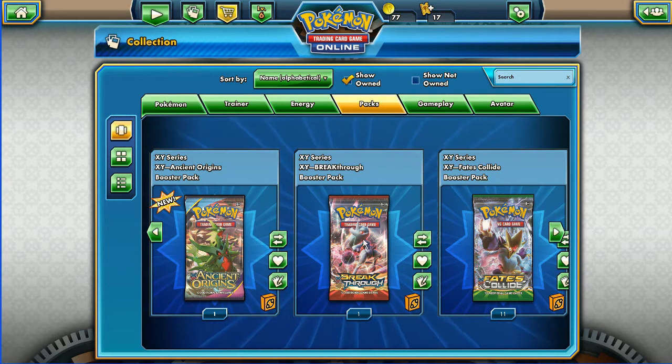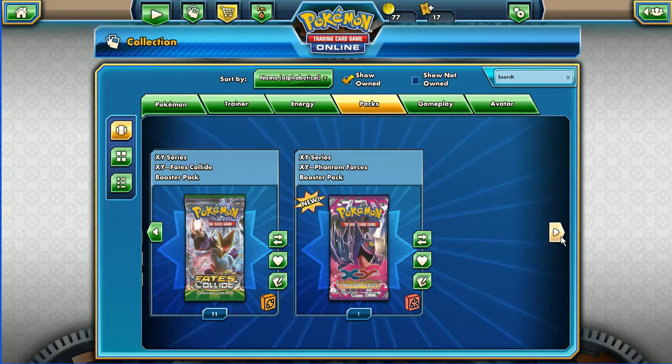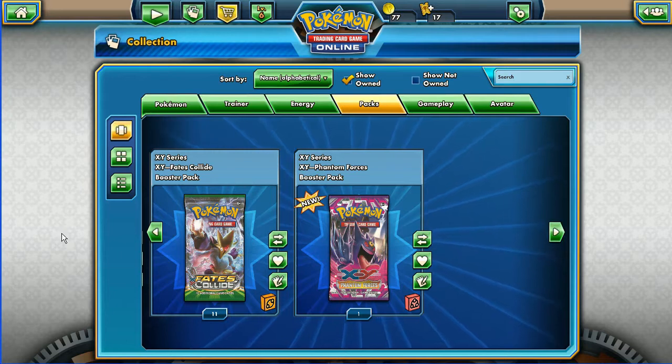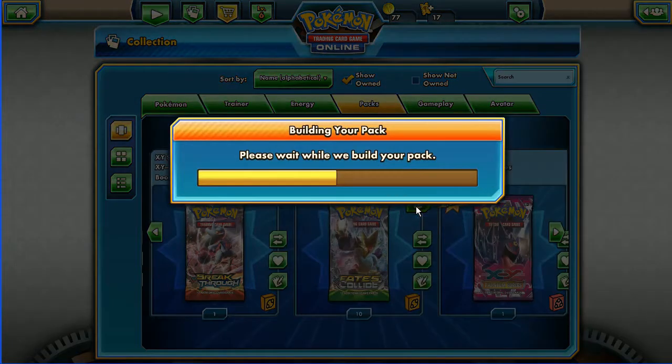I made a mistake at the beginning of the last video — I said it was 11 packs, but it was indeed 13 packs. So this last one consists of 11 Fates Collide, 1 Phantom Forces, 1 Breakthrough, and 1 Ancient Origins, giving us 14 packs to open.